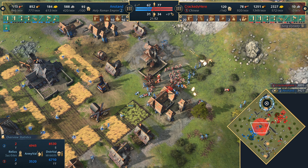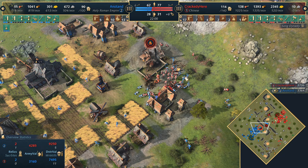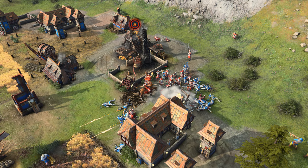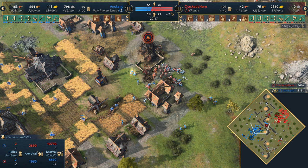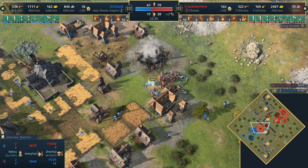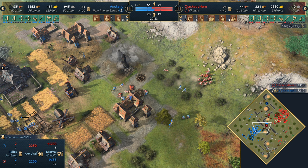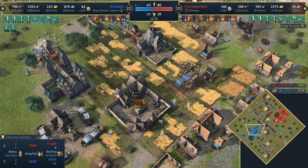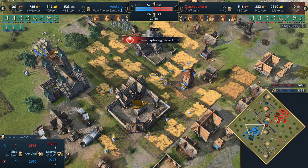Crackity has crossbows as the counter unit, although they're not the greatest when Man-at-Arms gets right on top of them. It feels like he has enough. Losing one Nest of Bees, about to lose another - still one remaining, getting great value. Anadan has defenders advantage, but Crackity has greater economy and greater unit numbers. Now Anadan just about gets the last Nest of Bees - had to sacrifice a couple of villagers to do so, but that's okay. Crackity's backing away but he's done some damage. The sacred site in the north captured by Anadan. Anadan stayed alive, which is important.